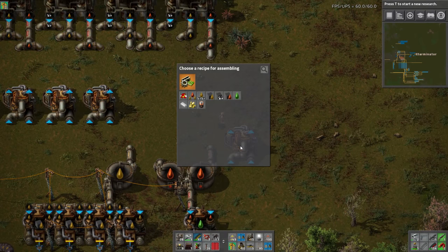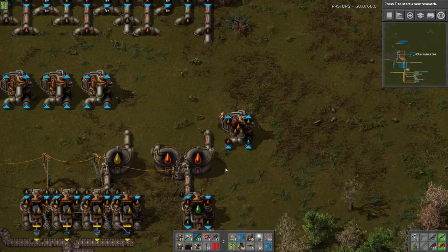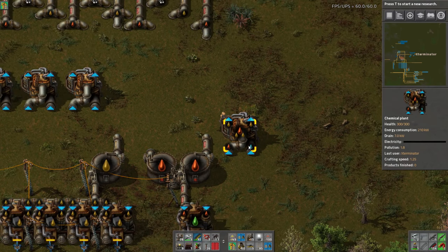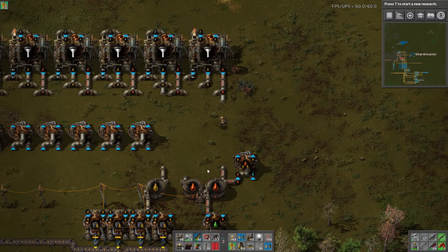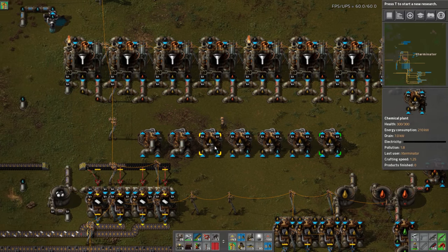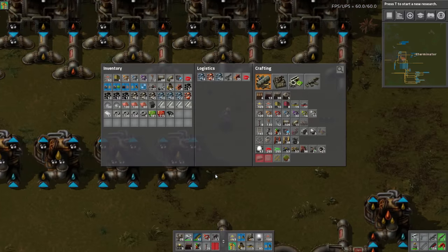Let's go ahead and set these machines. We now have this extra recipe where we can set this. It's going to take some water and turn 40 heavy oil into 30 light oil. Now it's not a great conversion but it's better than just having it sit in a tank, and our lube is full anyway and we don't use a ton of that. It looks like this actually worked out perfectly with the water being on the other side.